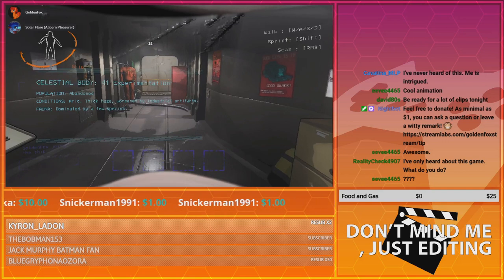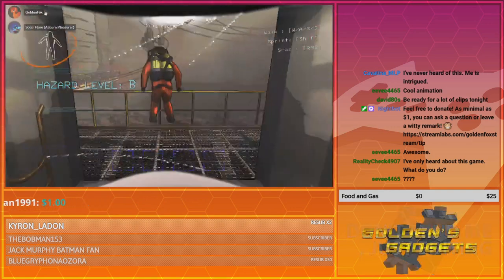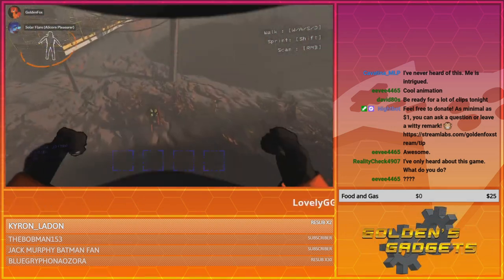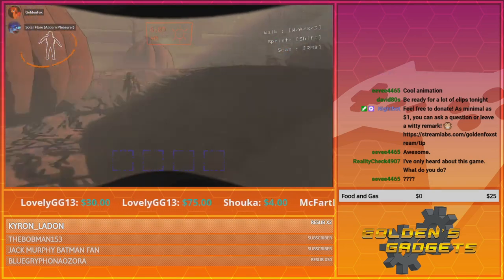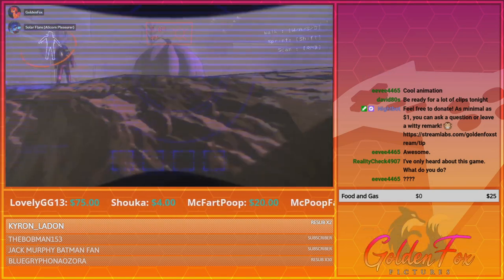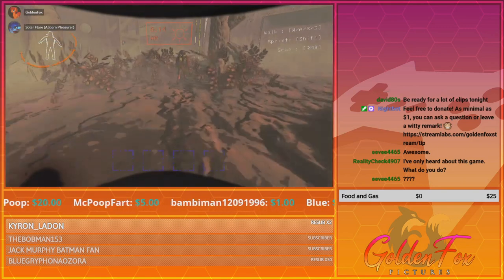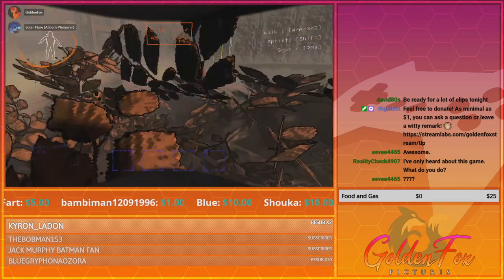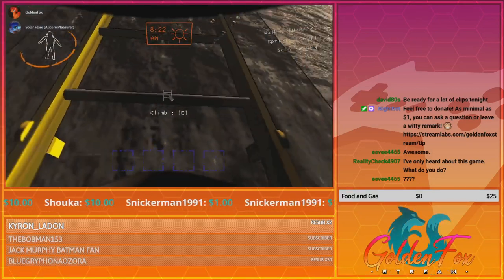Celestial body 41 experiment. Currently we are on an alien moon. This alien moon has a facility over there. If you scan, you can see the main entrance. This facility has a bunch of crap inside it. Our job is to go inside and get that crap and bring it back to our ship so we can sell it for profit.